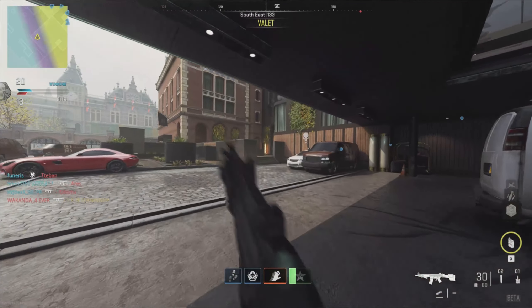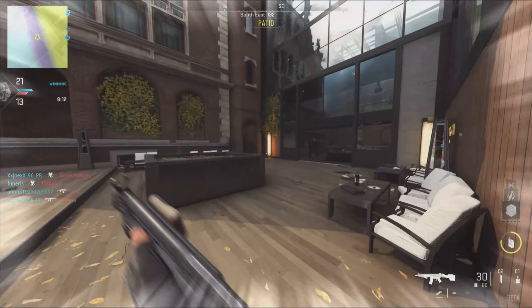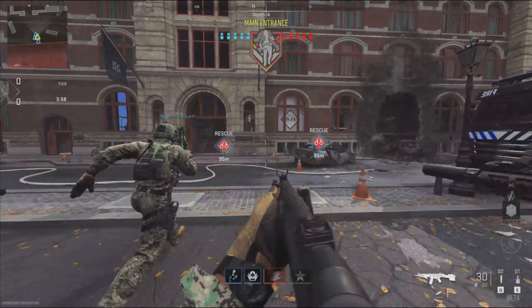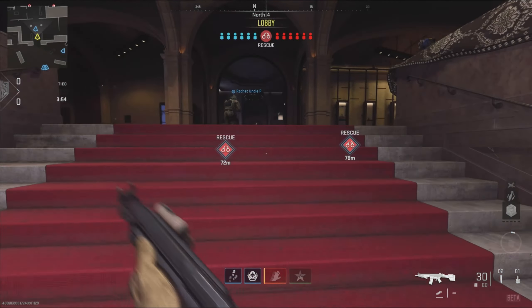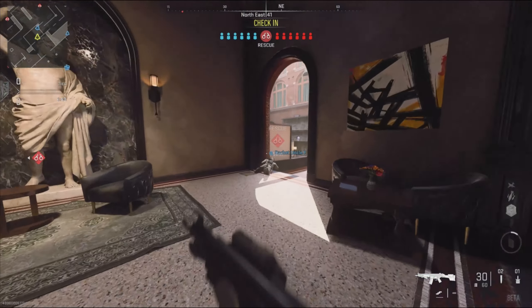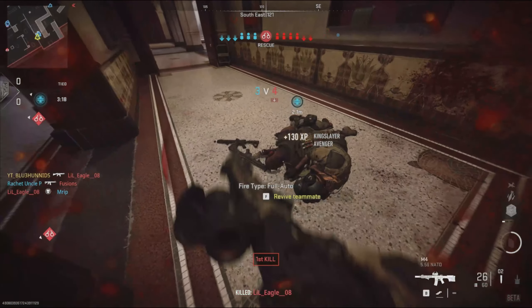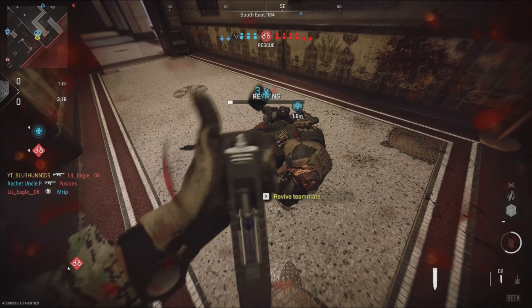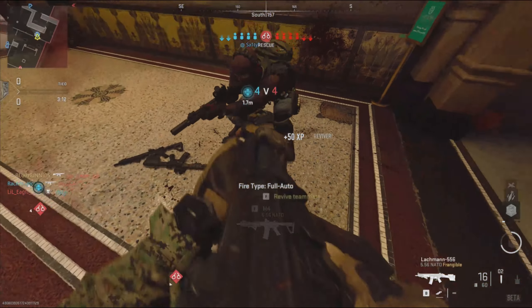Instead of going over all the game modes, I'm just going to go over the new game modes they added for the beta. The first one being Prisoner Rescue. This game mode is pretty self-explanatory — you can go in and either rescue the prisoner or defend them from the enemies. You can win by either rescuing both prisoners or successfully defending the prisoners. One thing that's really unique about this is you can revive your downed teammates if you're starting to get outnumbered. The first team to get 500 points will win.